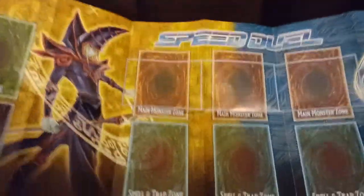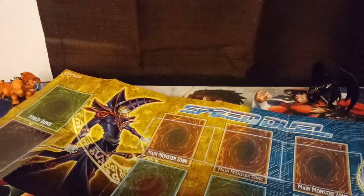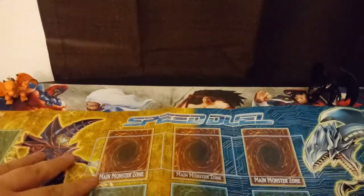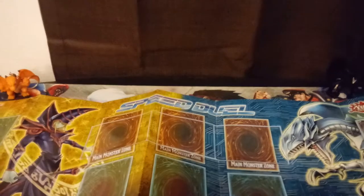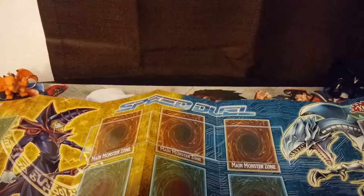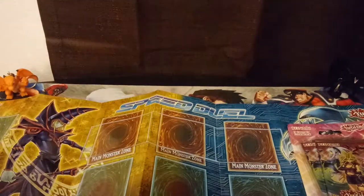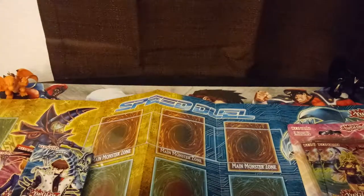So it's a much quicker and simpler game, I think, than Regular Dueling. Maybe I'll just lay the mat down like that, have that as the background here. I can move some stuff out of the way. That's kind of cool, I do like it. You got Dark Magician and Blue Eyes right there. And we'll open up the Ultra Rares first — the little promo pack that you get, which I think is really cool.